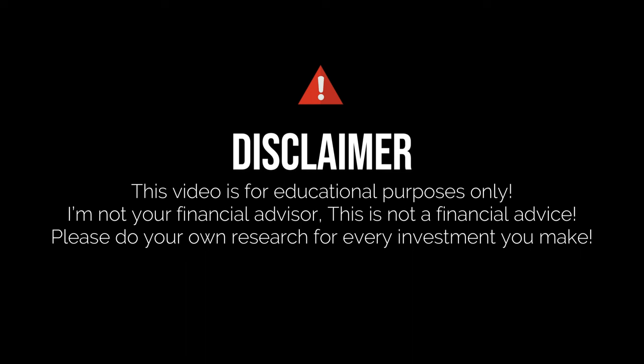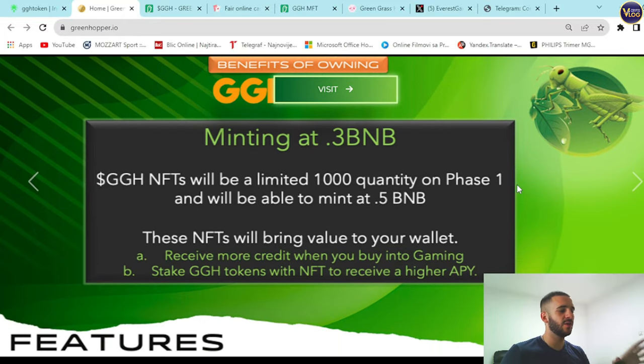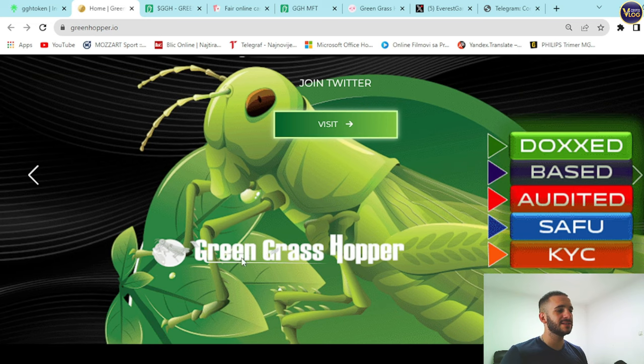Starting with minting at 3 BNB — you can see some news and benefits on the front page and help page. GGH NFTs will be a limited 1,000 quantity in Phase One, mintable at 0.5 BNB. These NFTs will bring value to your wallet and receive more credit when you buy into gaming, stake GGH tokens with NFTs, and receive a higher APY. GGH is doxed, audited, and safe with KYC.